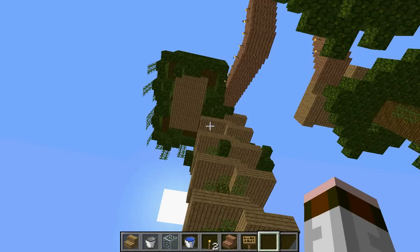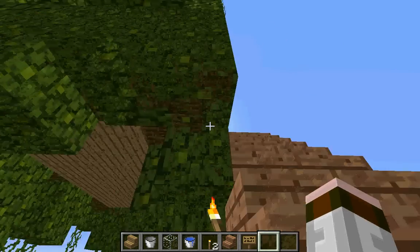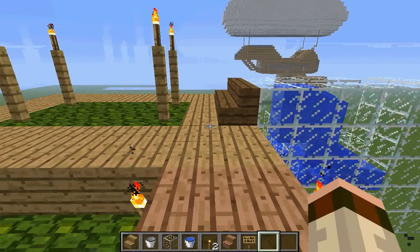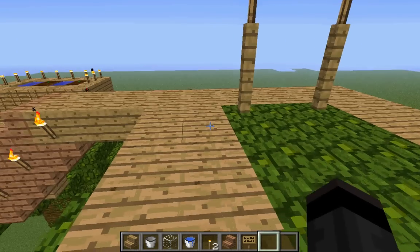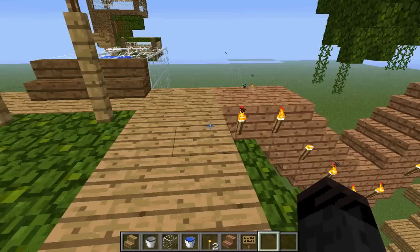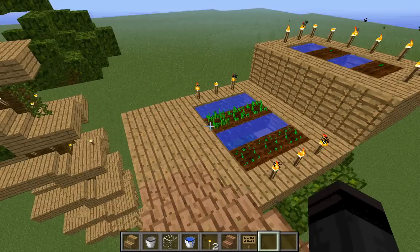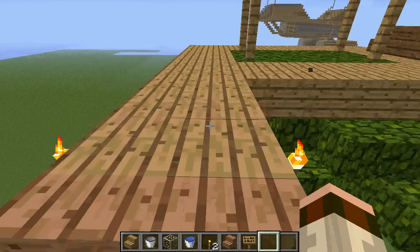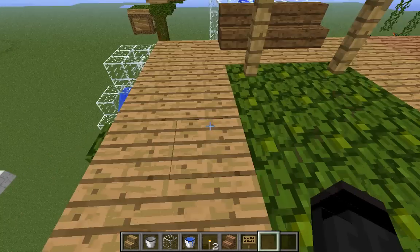I even made some of this a bit 3D. Here is the farm — growing wheat, growing pumpkins and melons — because you need a food source when you're all the way up here.